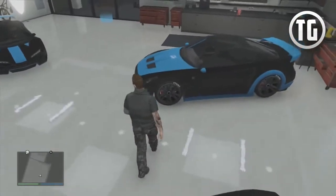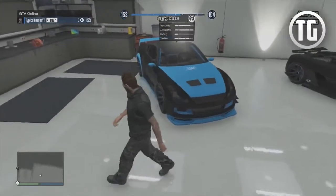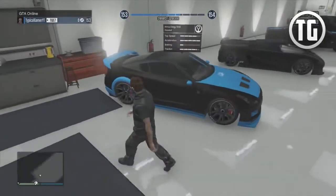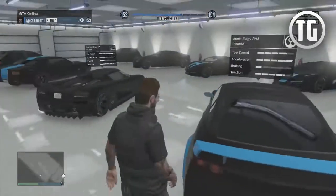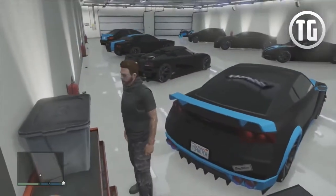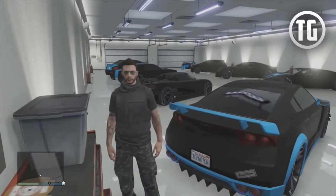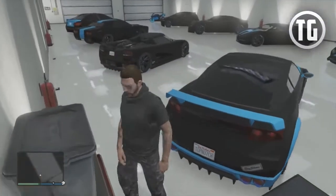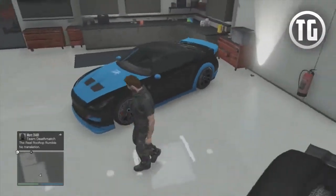Next up, we have the LRG RH8, which is of course Godzilla — this is the Nissan GTR in real life. All of my vehicles have the license plate 'Top Notch' with a 7 in there because somebody stole 'Top Notch.' I think it looks cool, it adds a little unique flavor. This is the best of the sports class.